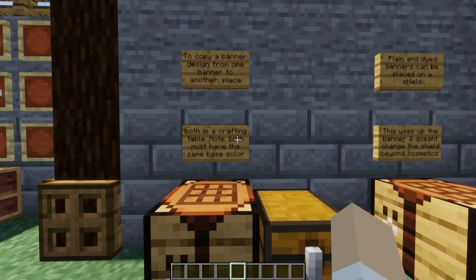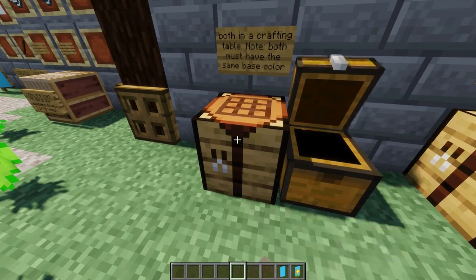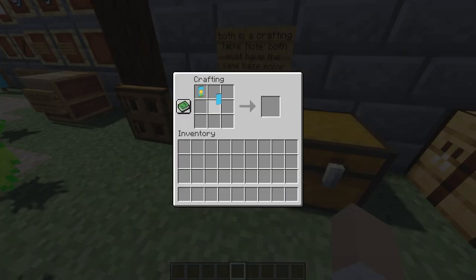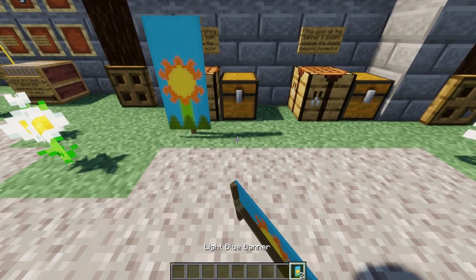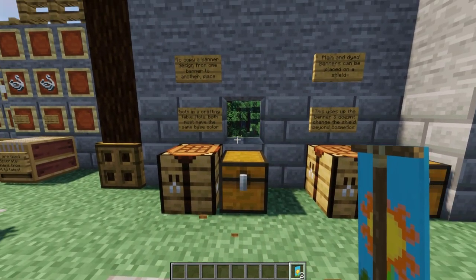Once you've got your design on the banner and you want to copy it to another, you can do this in a crafting table by taking your decorated banner and a banner of the same colour and placing them next to each other. And there you go, two banners. Note they have to be the same colour of banner.